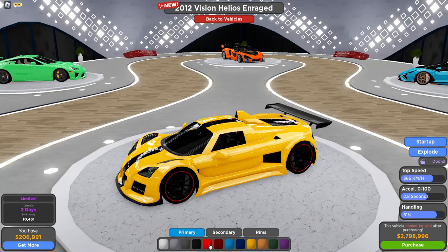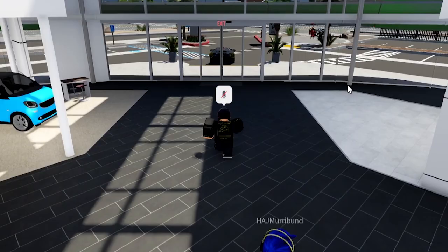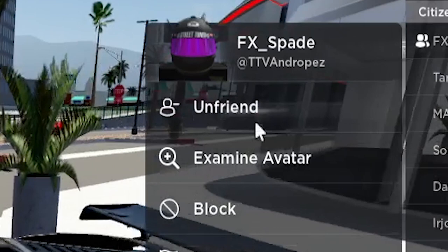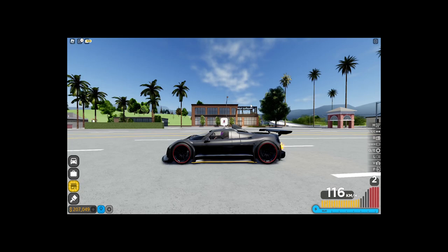You can see it in different colors — oh my god, this is such a race car. Driving this car is kind of scary. There are already 10,000 of these sold. Before we get into the races, if you're new to this channel, hit that subscribe button — it means a lot. A big thank you to this guy for lending me his car because I'm still somewhat broke in the game. Just the looks alone — no speed, no nothing — and the engine sound is actually insane.